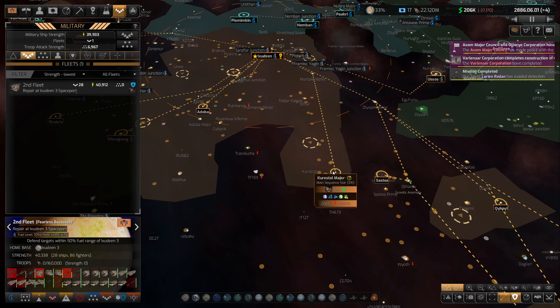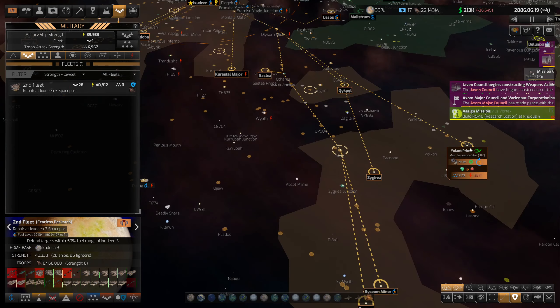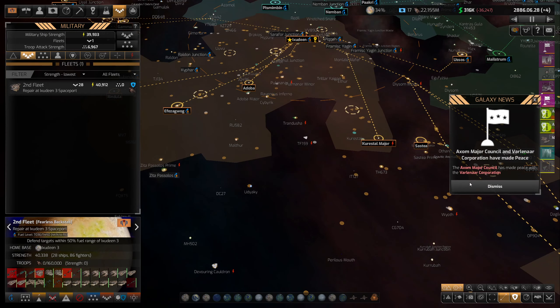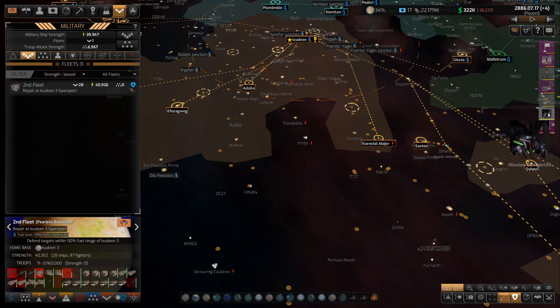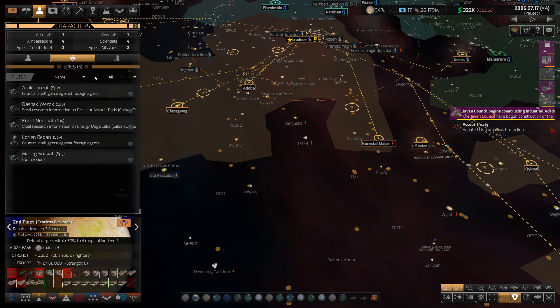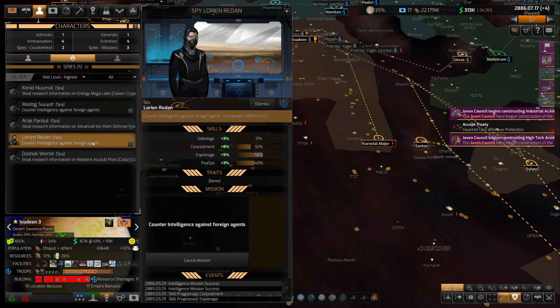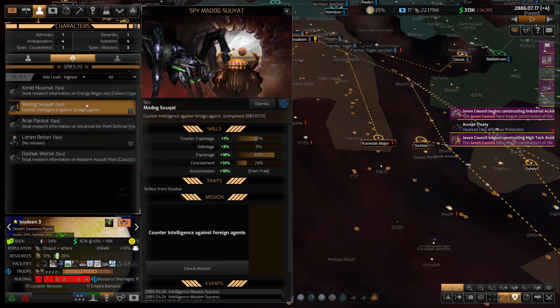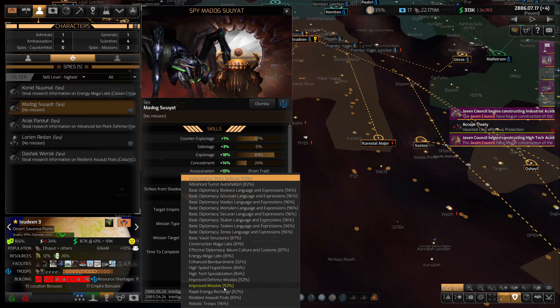I need to start going after some of the hive ships that are harassing our systems. There's one there, two there, apparently another one just popped in, and there's one there. We just got to do whatever we can to keep going. We gotta keep stealing tech to keep up with the rest of the game, which I'm a little concerned about — once we finish stealing all the low-hanging fruit, it starts getting very risky and expensive.